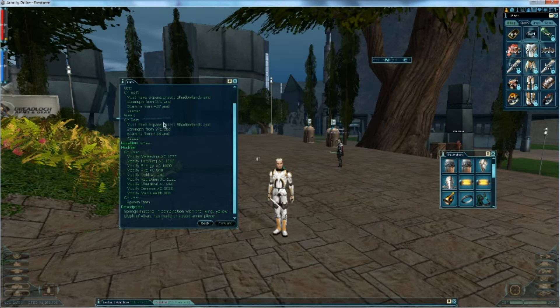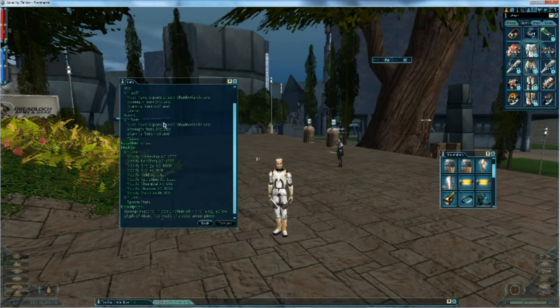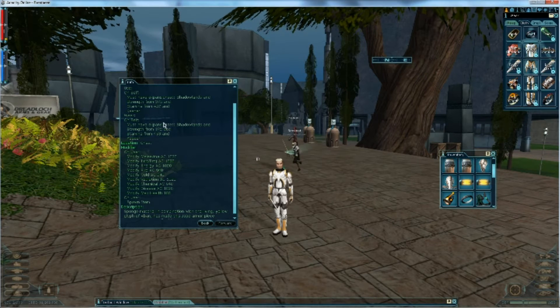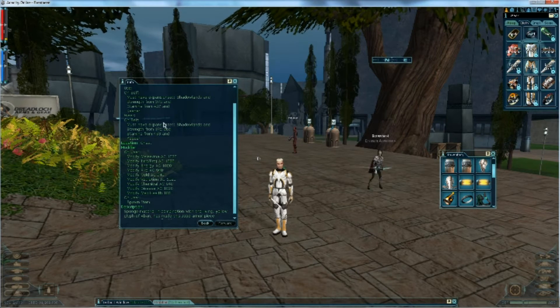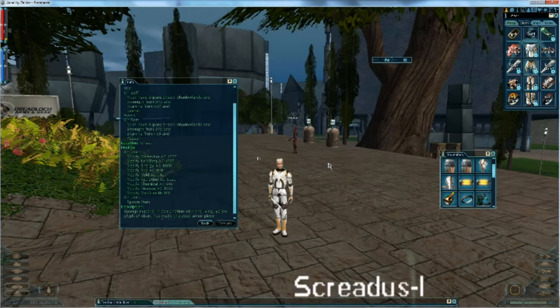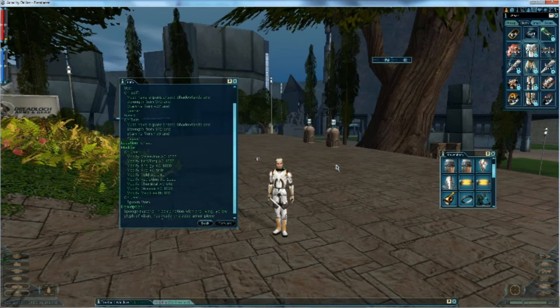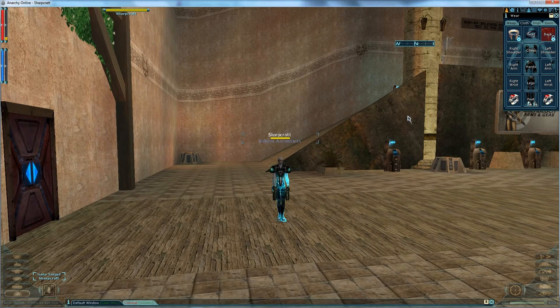Tier armor is great if you're a new player trying to start out with really good armor. It's not going to be as good as AI armor, and some OFAB armor is better in certain pieces, but this is solid across the board. The OFAB is better once upgraded, but it becomes no-drop after upgrading — something to keep in mind. I'd suggest tier over OFAB for leveling because tier levels with you and you can take it as far as you want.